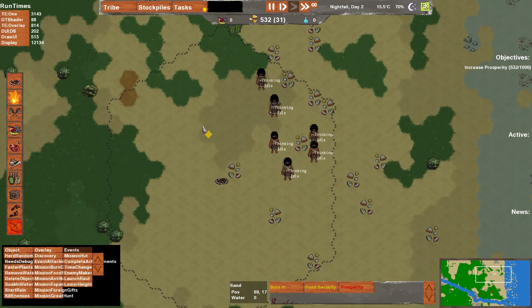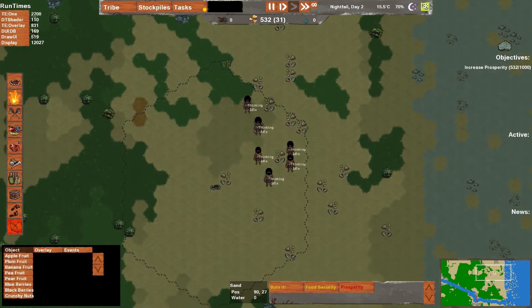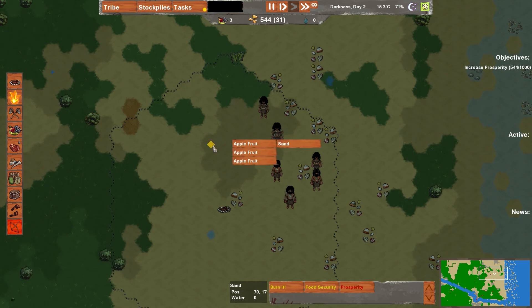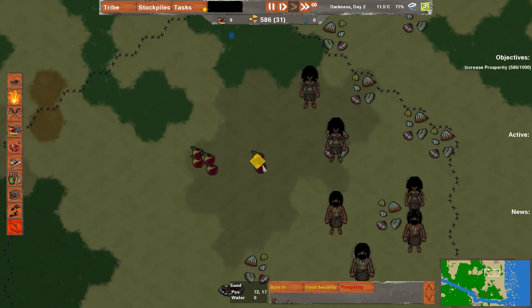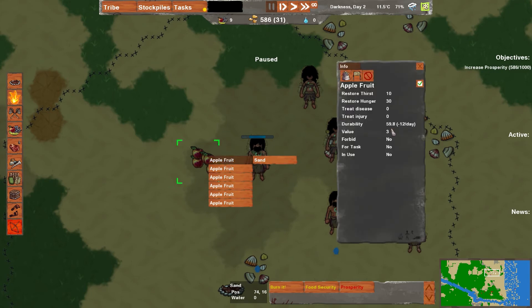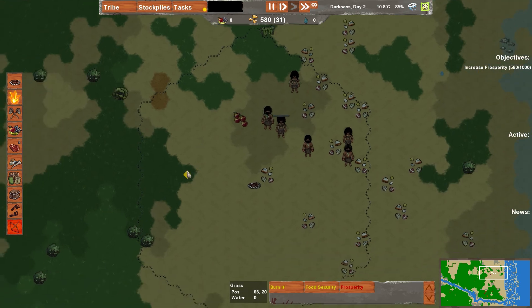Another thing I'll talk about is the new visual effects. Let me just cheat here and put down some apples. What you can see here are these little green lines coming out of the apples — these represent decay. If we click on an apple, you can see that it's currently degrading by 12 units per day. So that's why these green lines are forming, to indicate that objects are decaying.